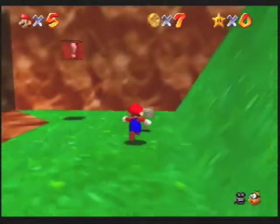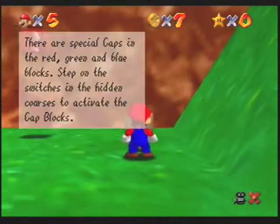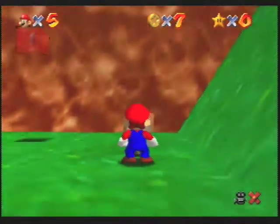What's that sign say? I've forgotten. Let's find out. There are special caps in the red, green, and blue blocks. Step on the switches in the hidden courses to activate the cap blocks. Okay, yeah, I knew that.